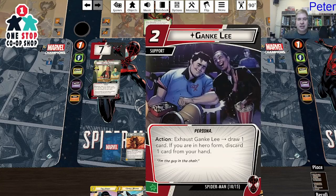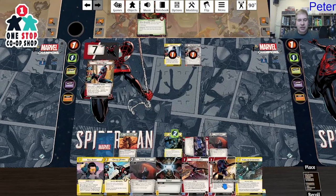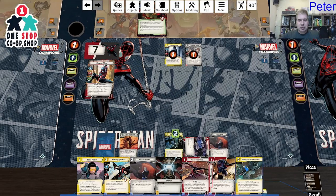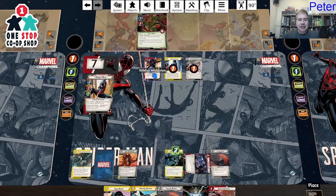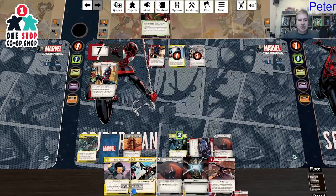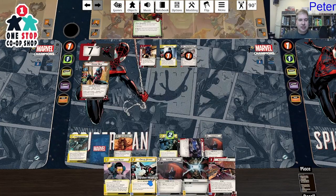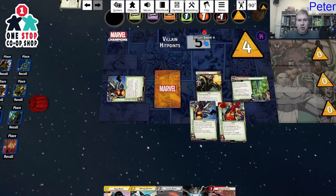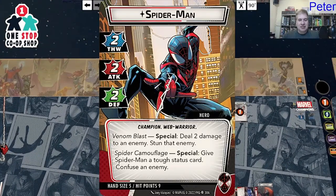Before I flip over, I use my ally to draw a card. Then I flip back over. I pay one to play Defensive Mechanism, giving me camouflage. I could use Liaison Agent to get Spider-Woman in, but even better if they're confused first. So I use a basic attack for two — one, two — and trigger Defense Mechanism to resolve camouflage: give Spider-Man tough and confuse the enemy. I know Dum Dum can beat him alone, but I'm just trying to see what kind of cool stuff we can do.